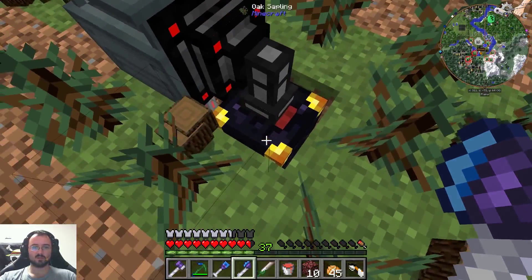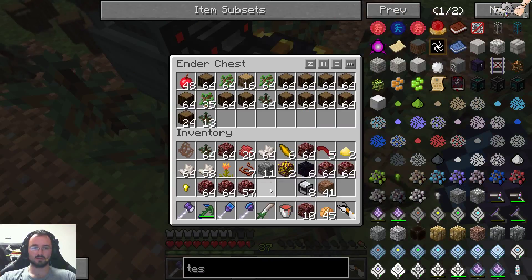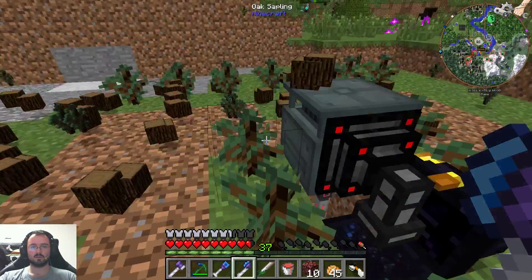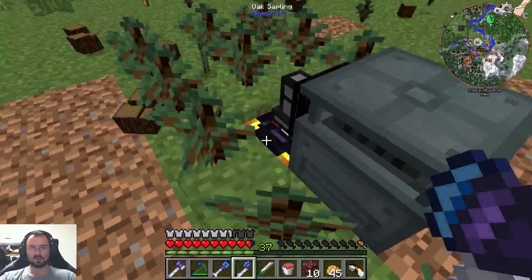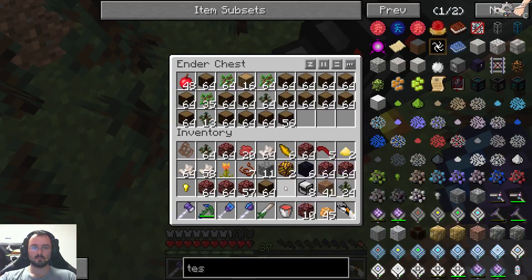We will move the potatoes from here to here because we have more space around here. So the first thing for this particular part is getting these saplings out, otherwise they will just grow back.